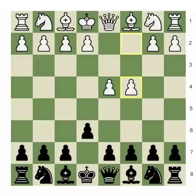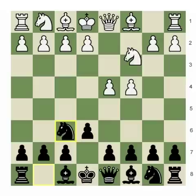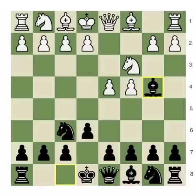Here black has two ways to play: he could play knight to f6 or d5 directly. I recommend playing knight to f6, because after knight to c3 we could play bishop to b4. This is a very favorable, good position for black, and it's a well-known line.